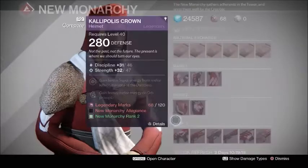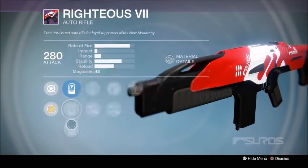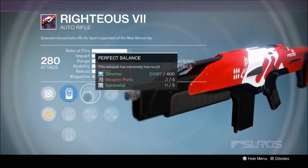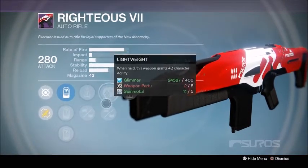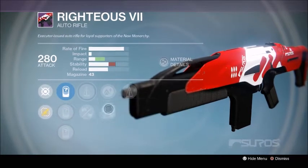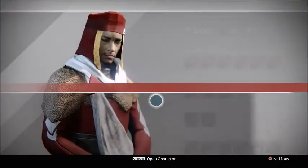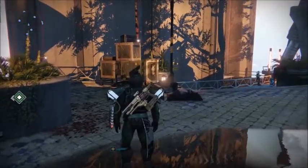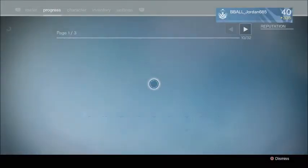On the New Monarchy vendor, the weapon I want you to pick up is the Righteous RS7. It has sights SL12, 26, and 41 - not the best but 26 isn't bad. You get Perfect Balance, which really helps stability, Lightweight, Reinforced Barrel, and Counterbalance. You can run Perfect Balance to nearly max stability plus Counterbalance to fully max it out, or run Reinforced Barrel for great range and use Counterbalance to help with stability. There are a lot of different ways to build these weapons.